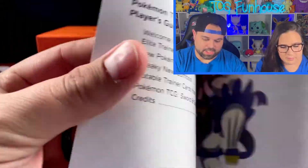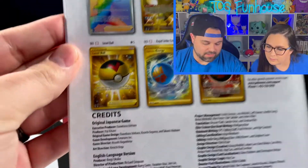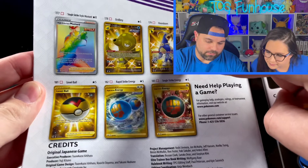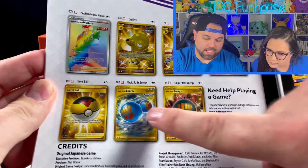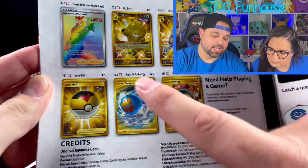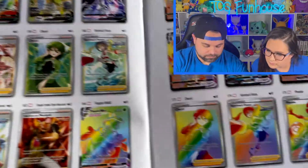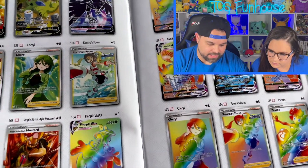Here is some of the checklist — some of the cards we're looking for in Battle Styles. There are gold Secret Rares and rainbow ones. I would love to get the Houndoom — the Houndoom is beautiful. These two cards are going to sell really well because they're required to play the Rapid Strike and Single Strike decks, so players are going to want those. There are a lot of Secret Rares in this set.